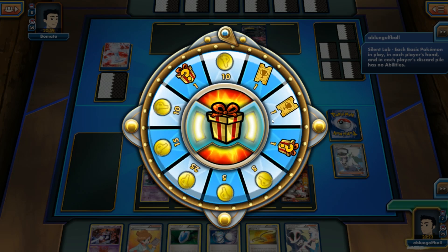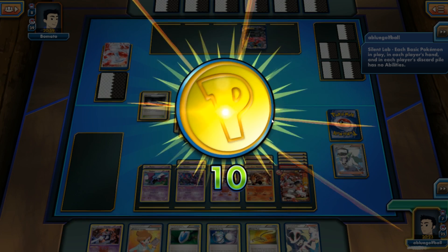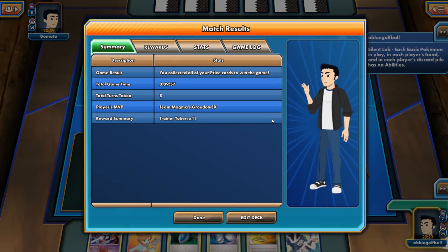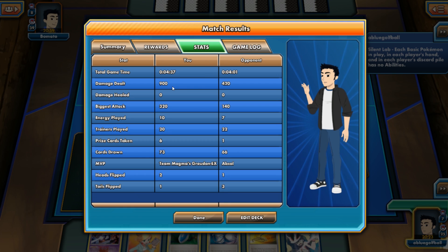So that is it folks — a lot of requests for this deck, and I thought I'd give it to you guys. It is Team Magma's Groudon EX, and we were able to put out 320 damage. The MVP most definitely would be Team Magma's Groudon EX. If you're new to this channel, feel free to subscribe and give this video a thumbs up if you liked it. If you guys have other deck ideas, shoot them my way and I'll see if I can build them. You guys have a great day, take care, see you guys later, goodbye.